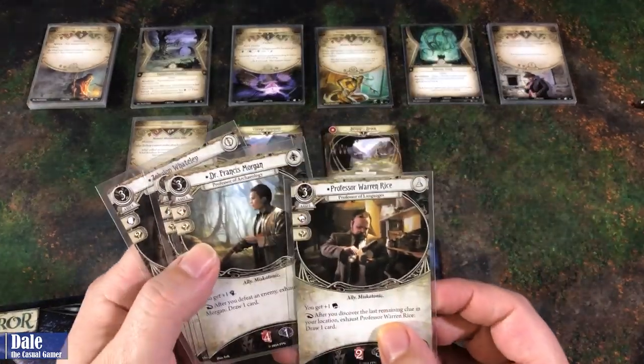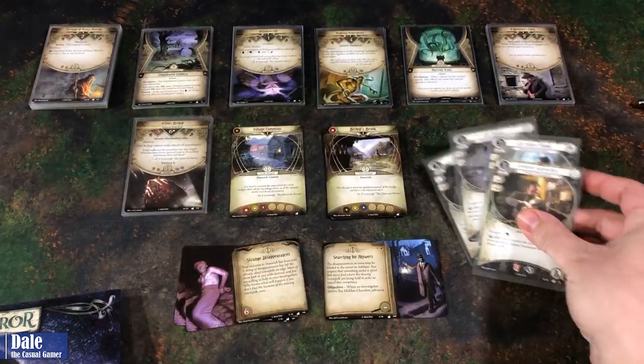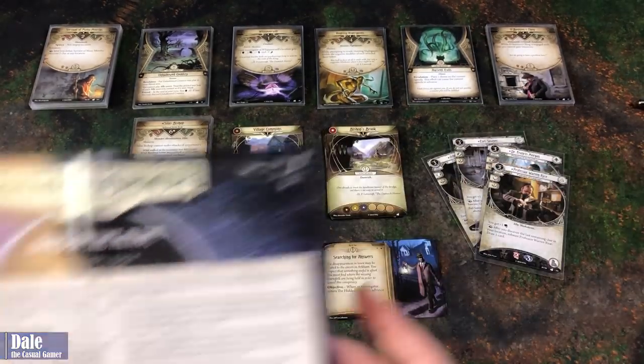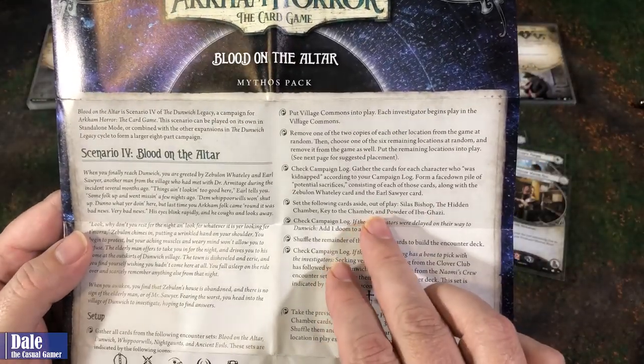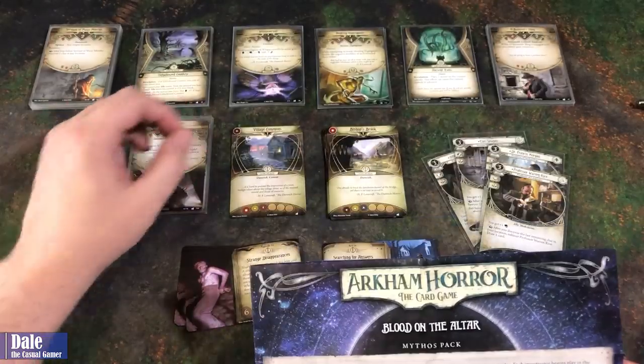So with that, we've got Professor Rice, Dr. Morgan, Earl Sawyer, and Zebulon Waitley. Then we will set Silas, the hidden chamber, key of the chamber, and the powder aside.